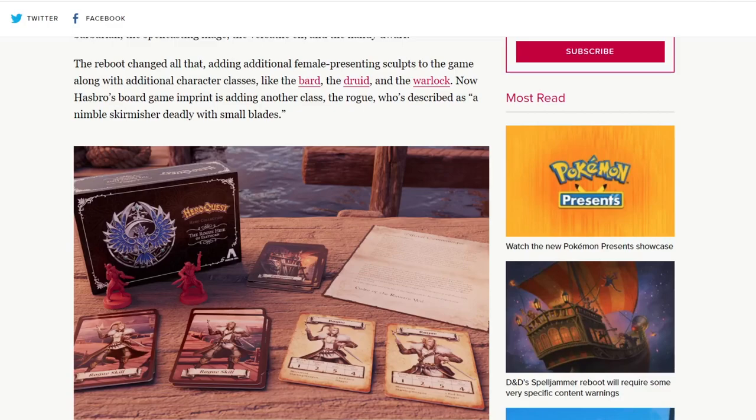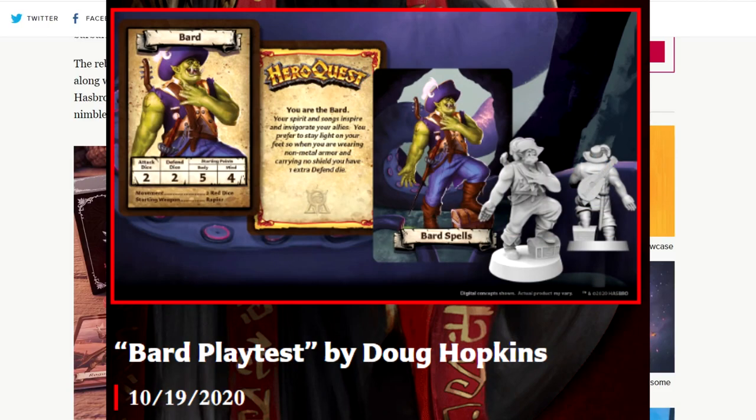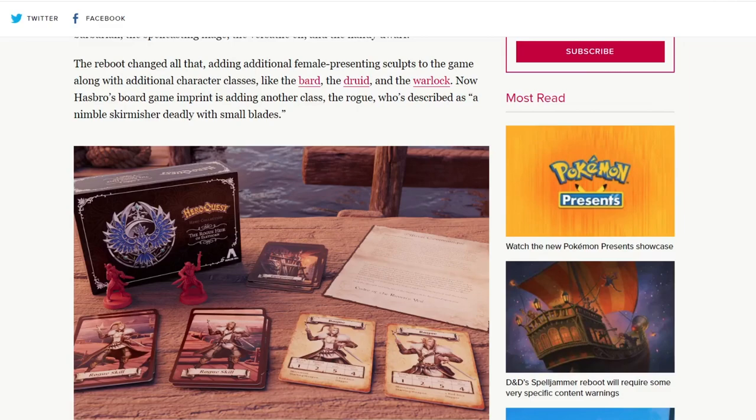The reboot changed all that, adding additional female-presenting sculpts to the game along with additional character classes like the Bard, Druid, and Warlock. Each of those hyperlinks leads to the playtests. Now Hasbro's board game imprint is adding another class — the Rogue — who's described as a nimble skirmisher deadly with small blades.